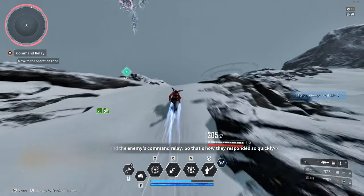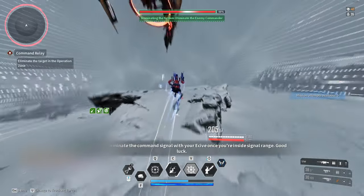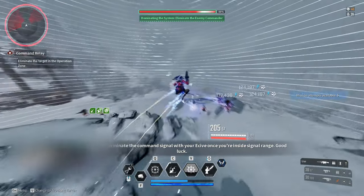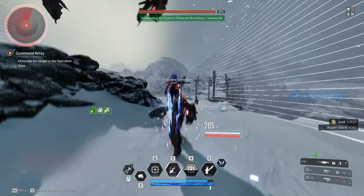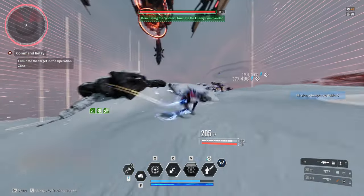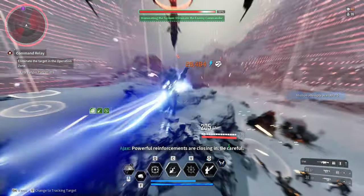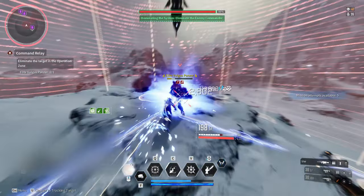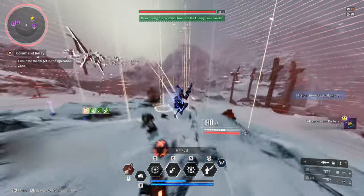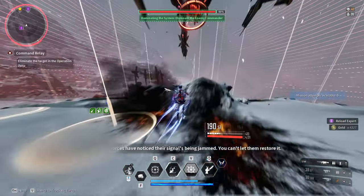All you're going to want to do is make sure you are using some sort of AOE — whether it be Bunny, Ajax, Lepic, or whichever other descendant you want for this mission. Just make sure you are killing all the enemies as fast as you can, because kill speed is the difference between a slow run and a fast run. In this gameplay I get the run done in under two minutes, and as you can see the first elite already spawned and we already got eight polyatomic ion particles.